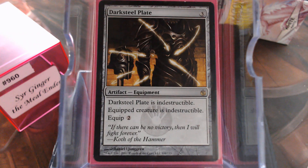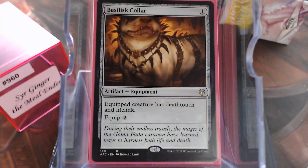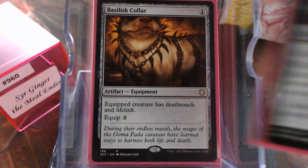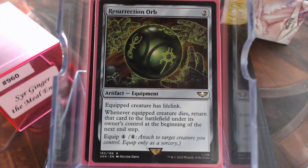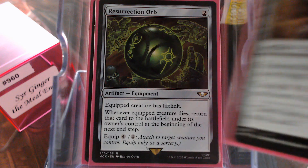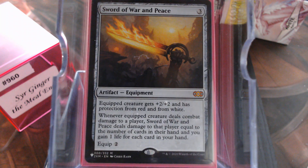We have Darksteel Plate. Argentum Armor. The Basilisk Collar — people think twice about that Deathtouch, they really do. Resurrection Orb — I kind of like this one. And of course, the good old-fashioned Colossus Hammer. I have yet to be lucky enough to get the Hammer and the Exoskeleton together — that would be silly, but I'm sure it'll happen eventually. And of course, our Sword of War and Peace.